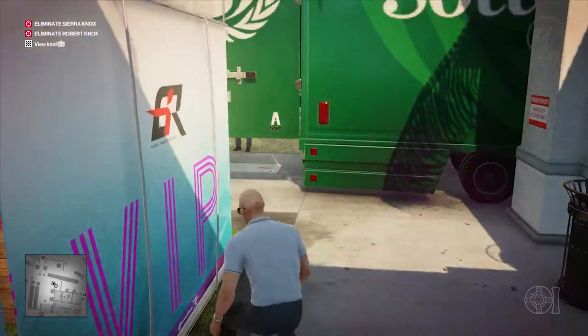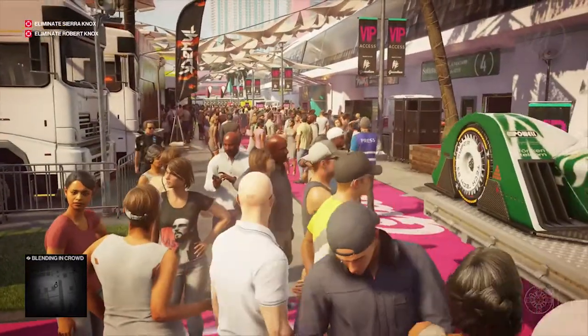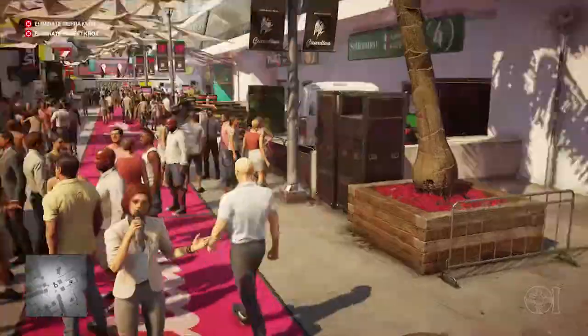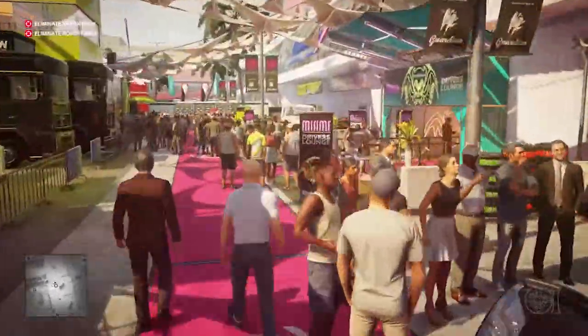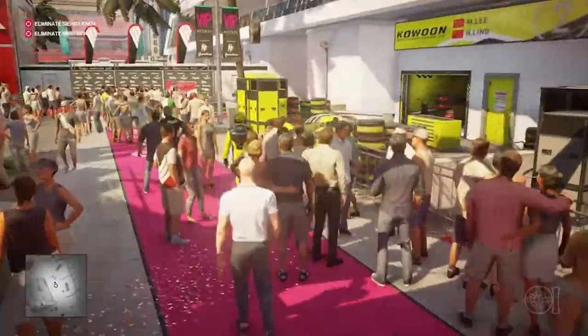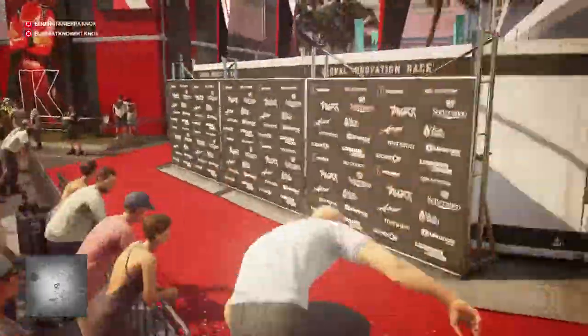As you come out this window, put the bomb and everything away, because if you make your way into this crowd like I did before you end up scaring the hell out of everybody. So you want to make sure you put it away. From here you're already past the VIP section so you're already in.